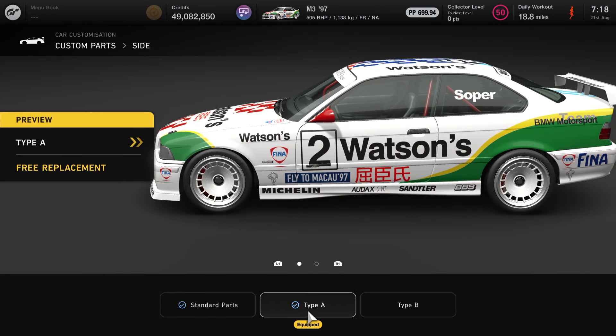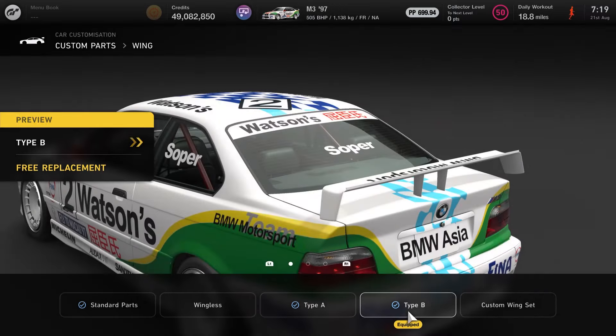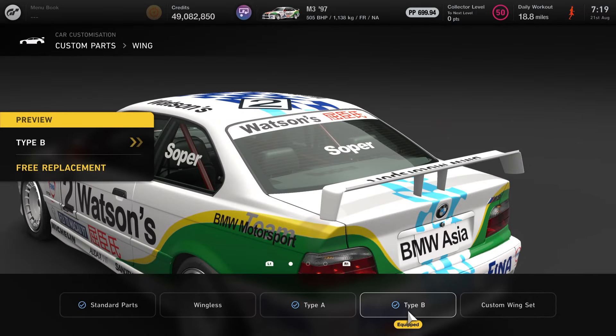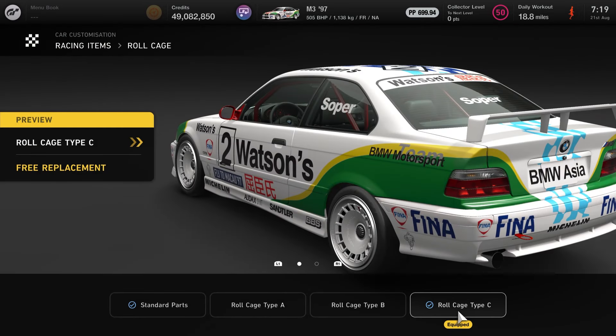So it's type B at the front, then type A on the sides, and at the rear we're running the standard parts. However, the wing is changed to a type B. That is pretty much all of the aero parts for this car, apart from the roll cage. This does alter your PP rating — I'm going to run the type C roll cage for this build.